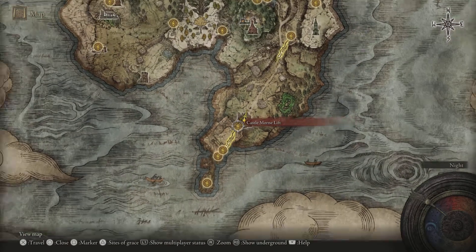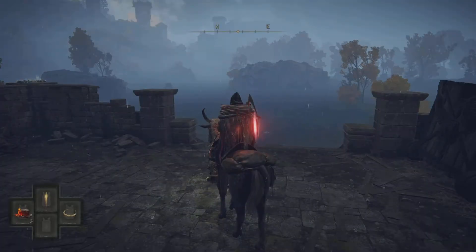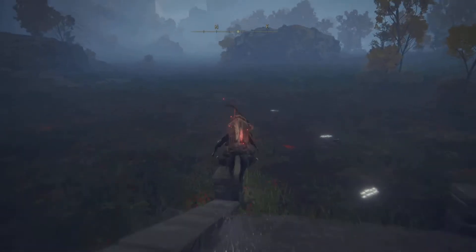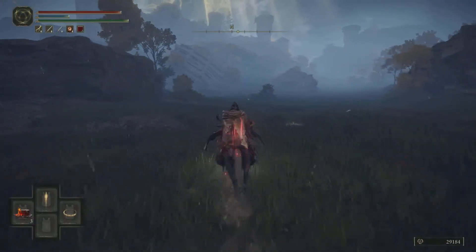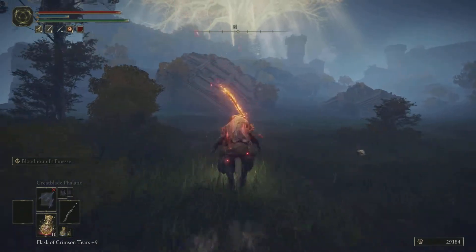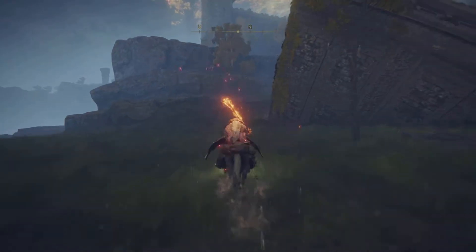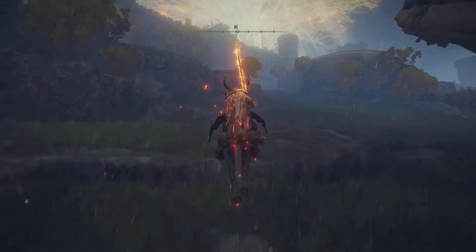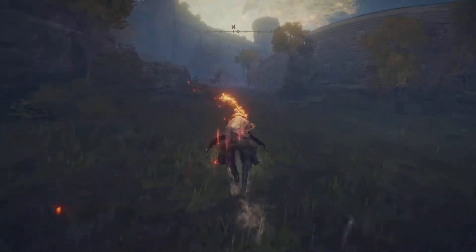To get this weapon, we are going to come to Castle Mourn Lift Greyside and make sure we pass time till nighttime. The reason we're doing this is because this enemy only spawns at night. Come straight down the castle steps and dash towards the ruin area just up ahead. You'll see a little hill that leads you towards a few bats — dash towards the bats and kill them off.